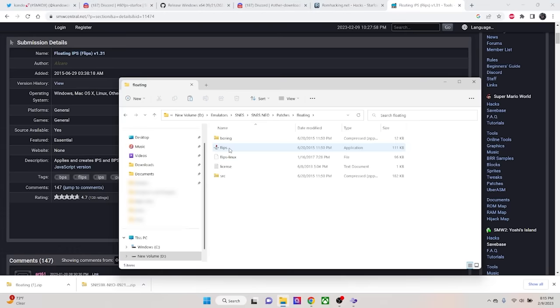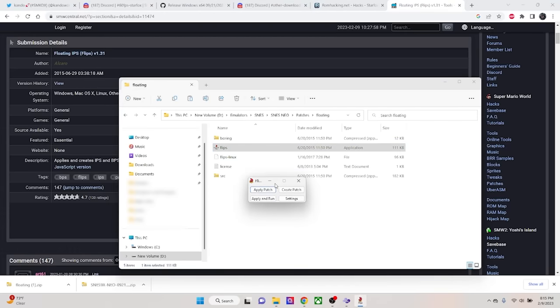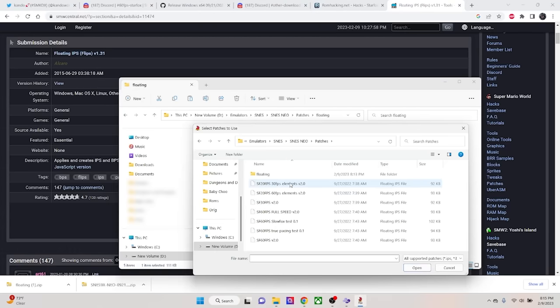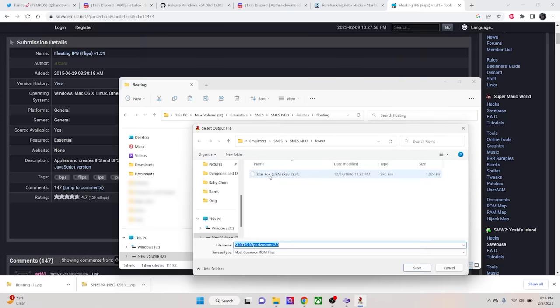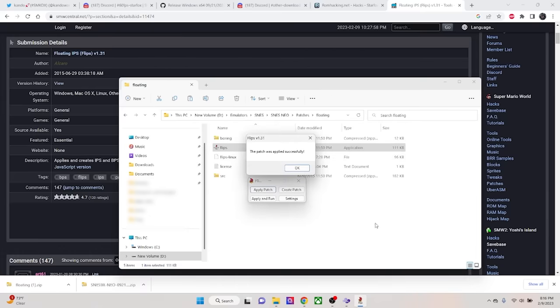The last step is to patch these onto your Star Fox ROM by using a program called Flips. Download it, run it, and select Apply Patch. Select one of the patches, then it will ask you what ROM you want to patch. Just select your legally acquired Star Fox ROM — and by the way, it has to be the USA Revision 2 version. Then just press save, and there you have it. From here you can do the process again with a different version of the patch.